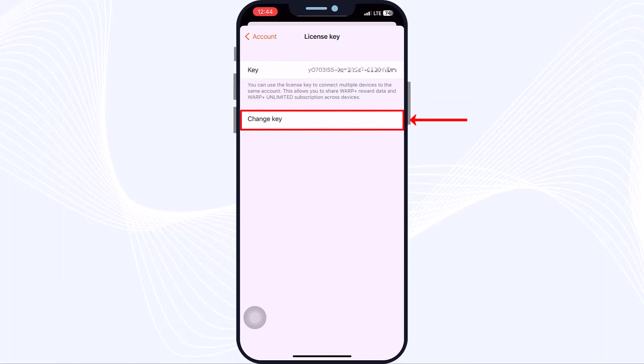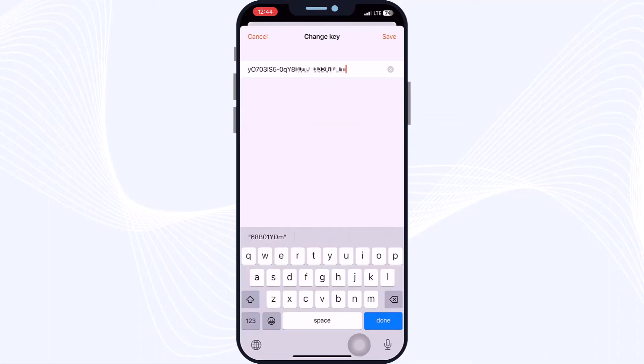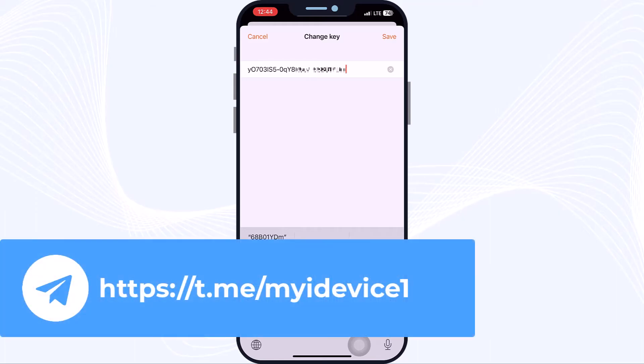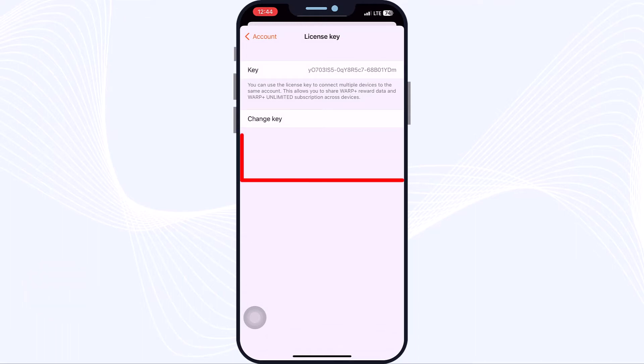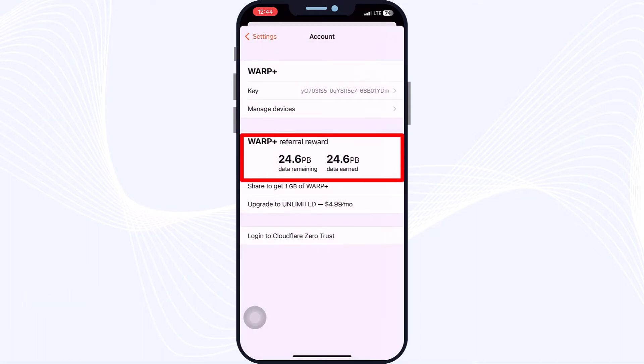Now tap on 'Change Key' and in the box paste your WARP key. If you want to know how to find this WARP key and how to use it, you can come to my Telegram channel — I mentioned it in the description and you can see the link here. After entering your WARP key, just tap 'Save' and here you can see your data traffic and data remaining.